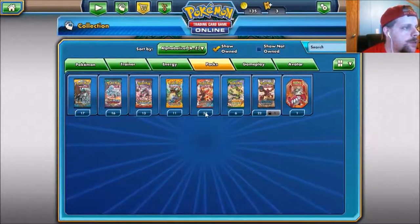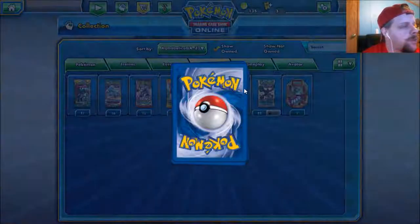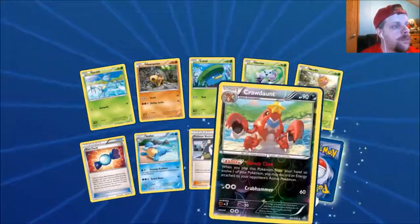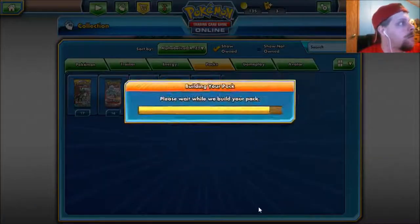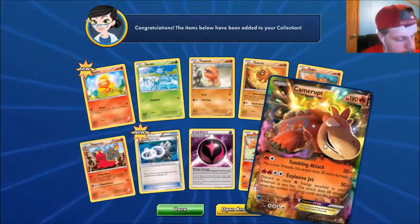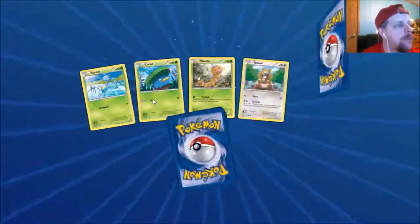Let's do Primal Clash. I almost have the set done in real life — just got to get the Secret Rares and about 20 other cards. I've opened up six elite trainer boxes of Primal Clash. Fraud on reverse. Manaphy. Looking for our eighth ultra rare — there we go! Camerupt EX — eight ultra rares!